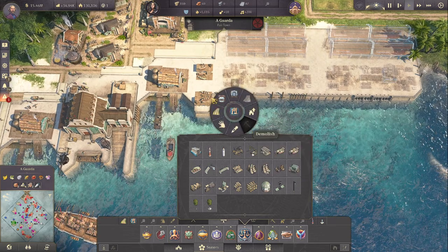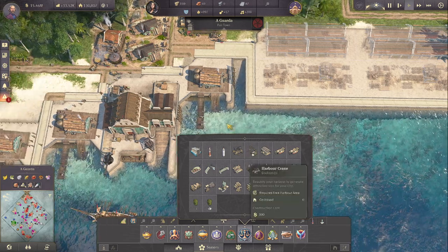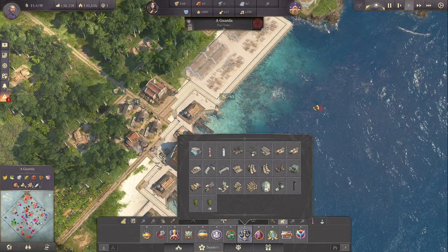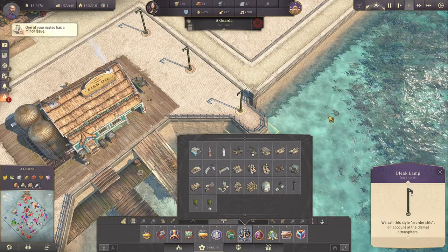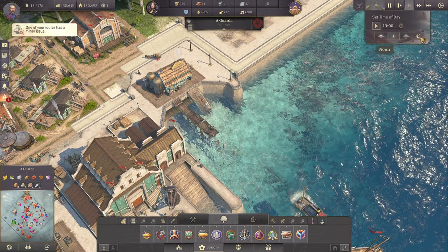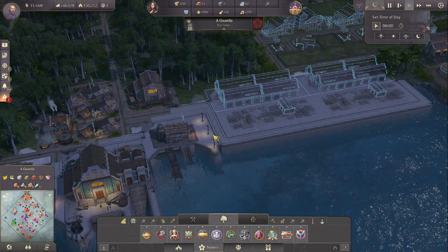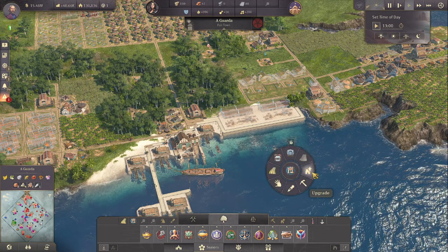We cannot have that because we need road access over here - we can only have some lamps. Let's have that though, it looks good. A bleak land - let's have a few at night actually. Those lamps do a little bit - they have a little effect. That's actually not looking bad. Let's build those depots.